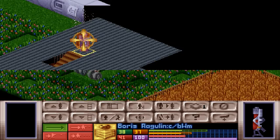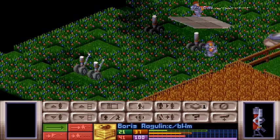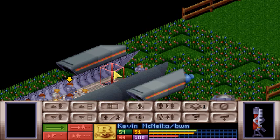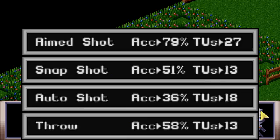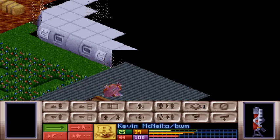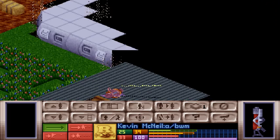I guess I can take two snapshots at him. Yeah, I can take snapshots at him. And of course I'm missing him, which I really don't like. He is actually a rookie. He will do an auto-fire. There — and got a kill. Nice.